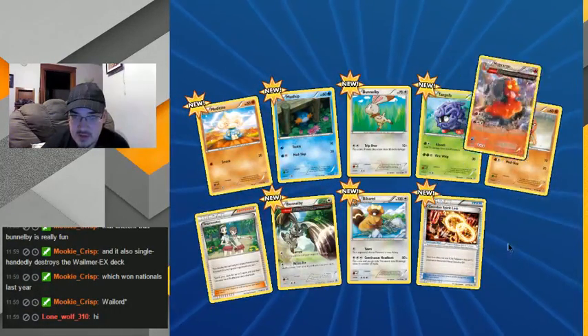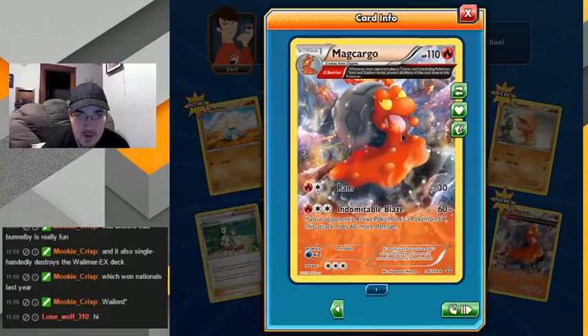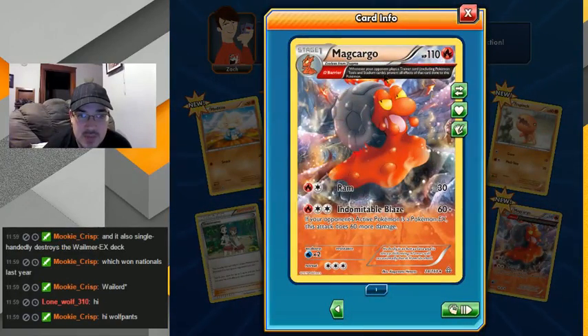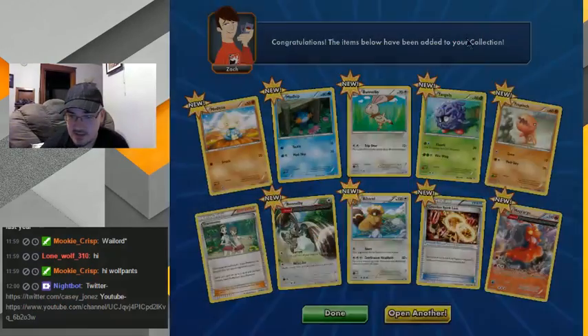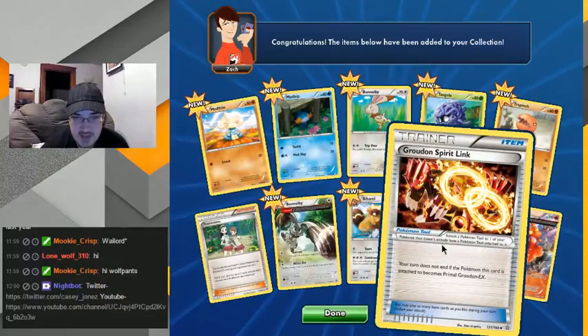Hey Lone Wolf, how's it going? Half art — whenever your opponent plays a trainer card, excluding Pokemon tools and stadium cards. That's pretty good. Ooh, and he's anti-EX — sweet! Okay, I'll take that. I'll take that all day.